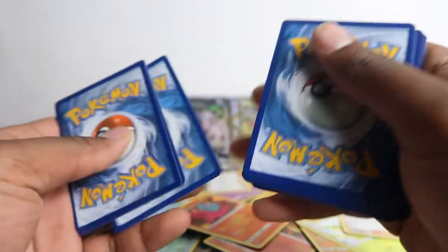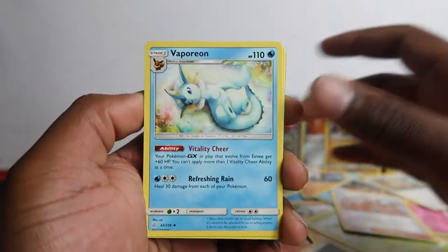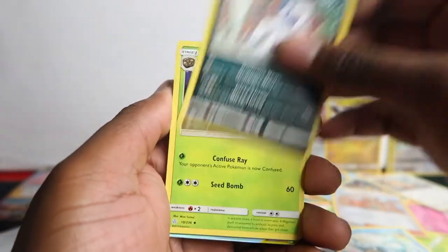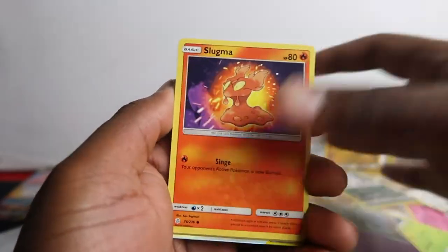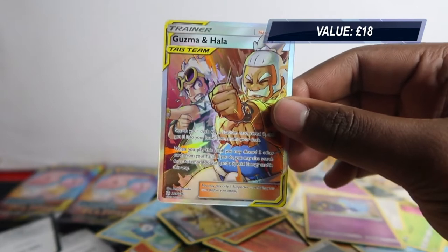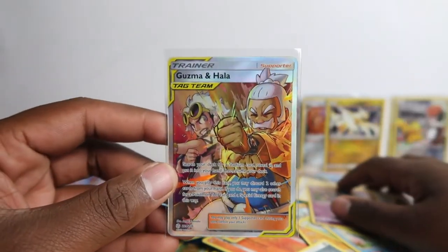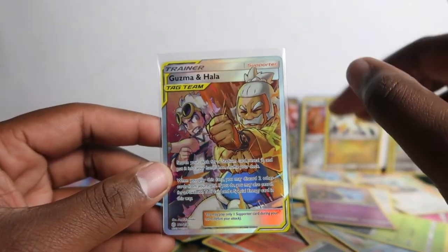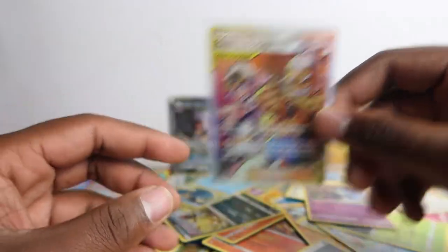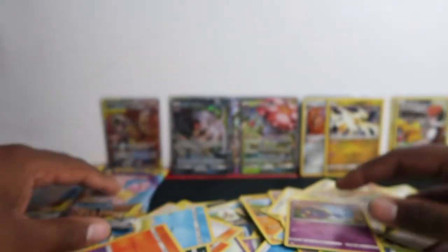These are all pulled out of single blisters or cardboard blisters, so the odds are very random. Hurley Patil, Cosmox, Slugma, Wilma, Ponyard, Cosmox — that is a beautiful artwork, Guzma and Hala tag team GX full art! We've hardly pulled many of these full art tag team GXs. I have the Japanese version — I think that sold very recently. The only other full art we pulled was Red and Blue, so this one is a very very fire one to get. This deserves its own pile.